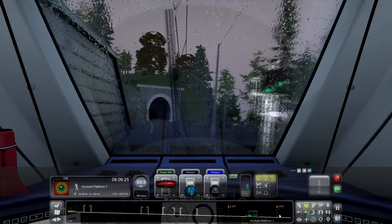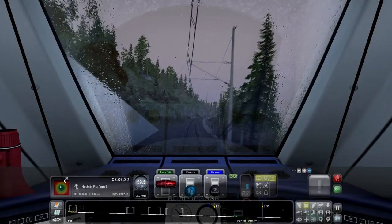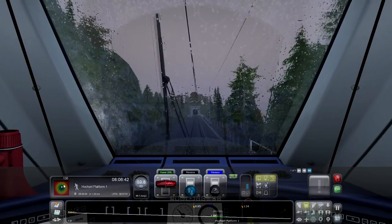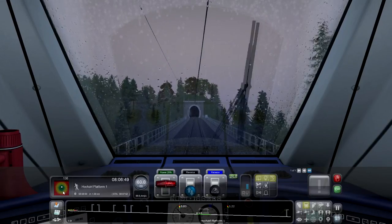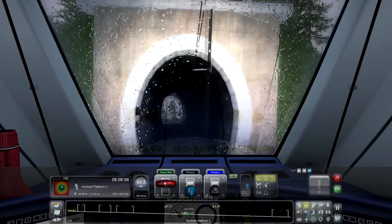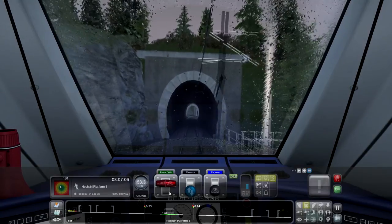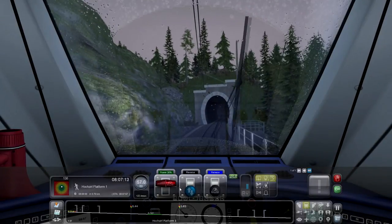Here we go - next tunnel. Just a little baby one this one. In and out - nice, very good. Still got 130 points left. Not great that we've lost any, but hey! I do have the controls on expert - I could have selected simple controls and made it probably an awful lot easier. We're slowly creeping up here, so we'll get a little bit of extra power on the reverse cycle because we want to be able to switch to brakes soon without going straight over 60.